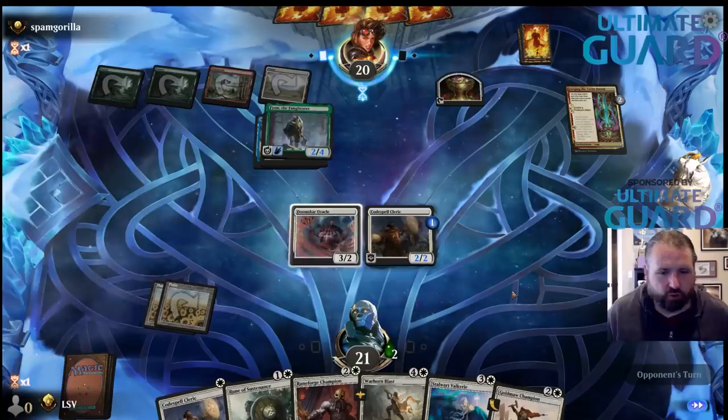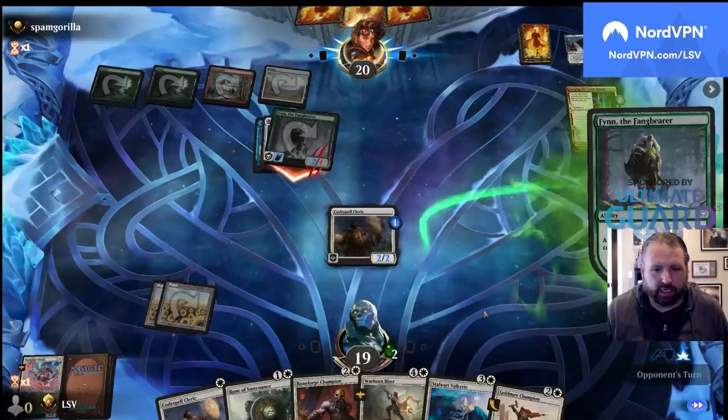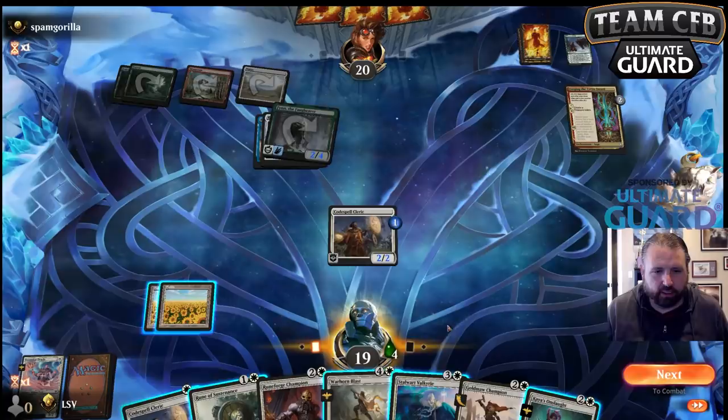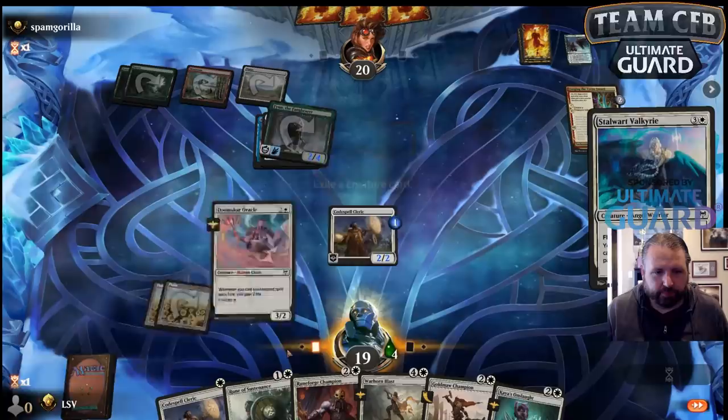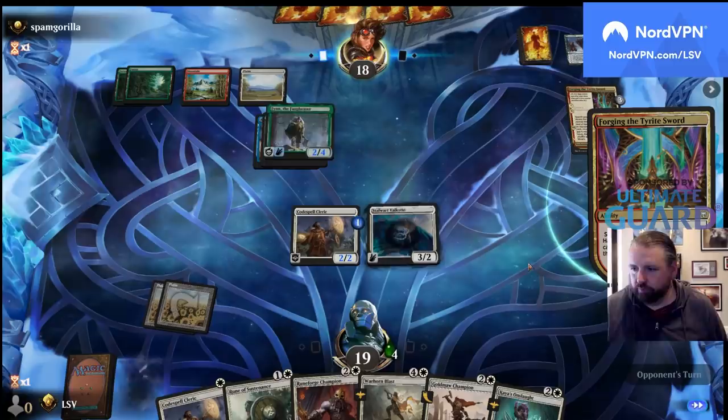I need to draw a Bound in Gold or Blizzard Brawl. That's less bad because now if I draw land I can play Valkyrie plus Codespell Cleric. I'll play Valkyrie anyway — hit for two. This so far hasn't worked out so well.